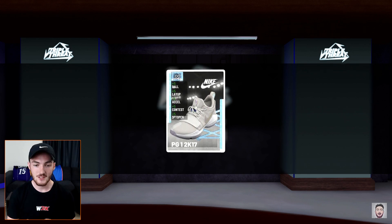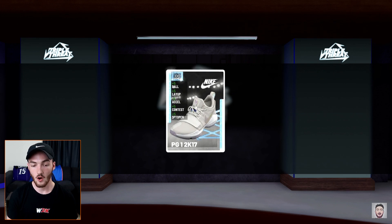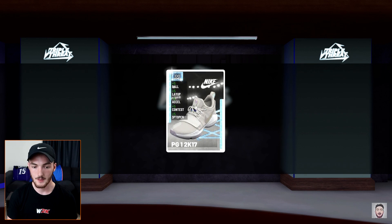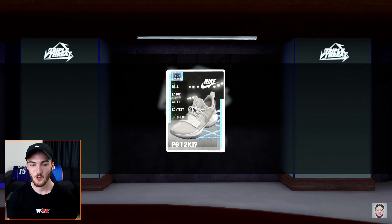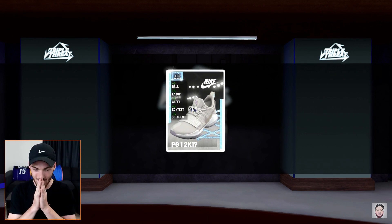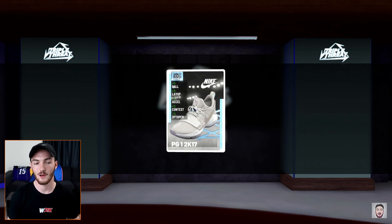Obviously with all these packs being pulled there's probably going to be a few of these on the auction so the price may have dropped a little bit. Should I sell it, or should I buy pink diamond PG and put that shoe on him? If I get PG I'm getting Russ as well, so I don't know what the dynamic duo does.